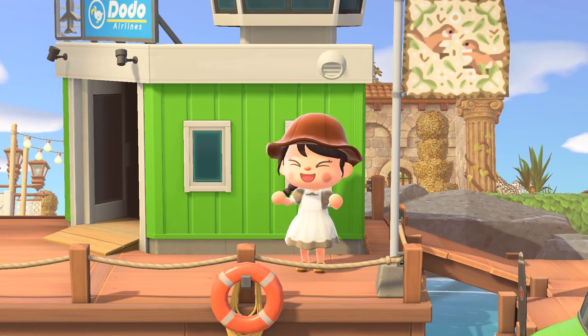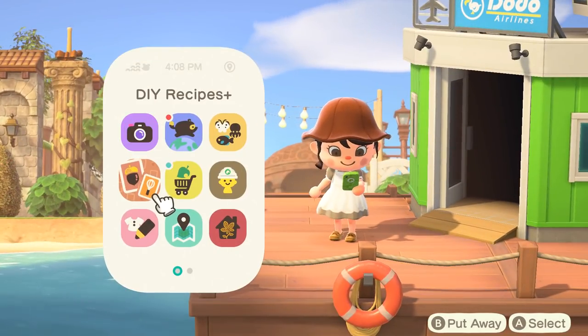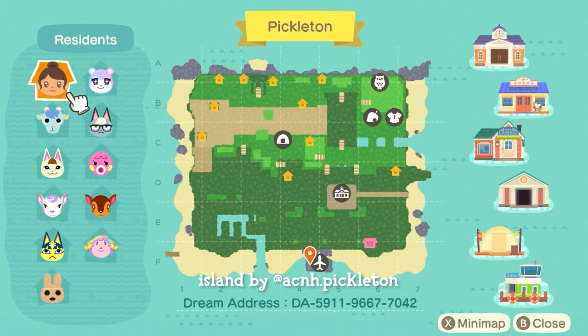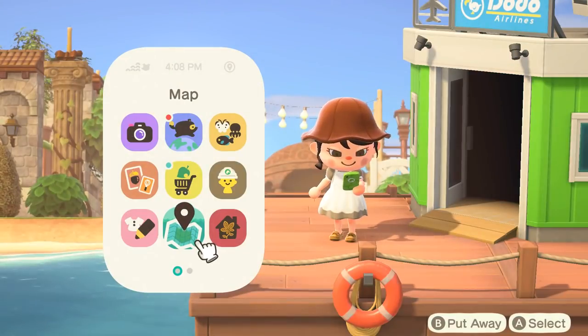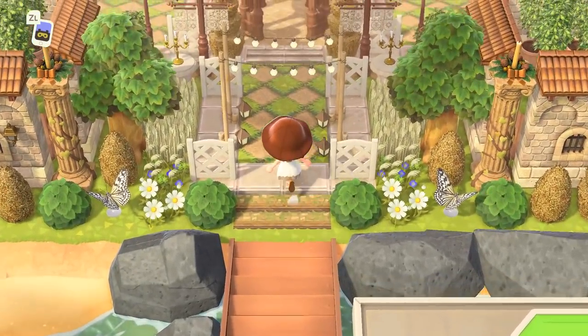I just cannot wait to tour this entire island because every little square inch is totally perfect — decorated to the max in the best way possible — and it's just going to give all of us so much inspiration. The first thing I always like to do is open up the map. Look at the dream address down below; I'll also have it in the description. We have lots of cuties on this island and all of the main buildings are in the back.